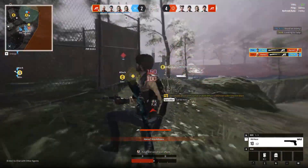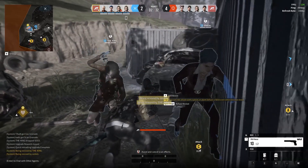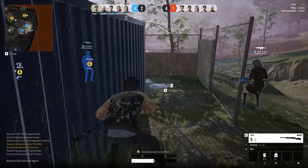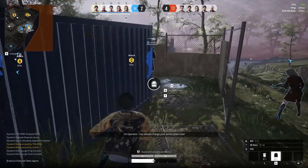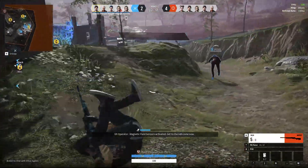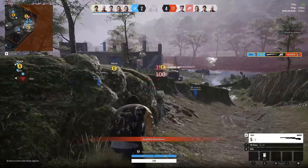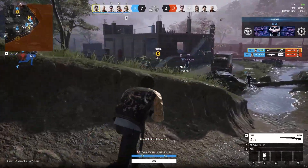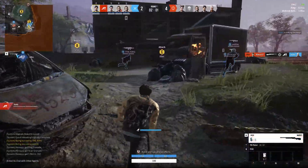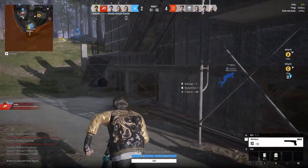Now I'm going to show you the right path in terms of which category and which level to prefer over the others. Before we start, make sure to communicate with your team, especially in the first round, because you will have two valuable options. The first is pushing level one Armory, which gives you a red dot on your pistol. The second is upgrading Equipment to get improved healing from bandages.